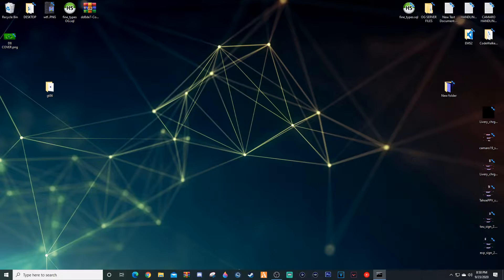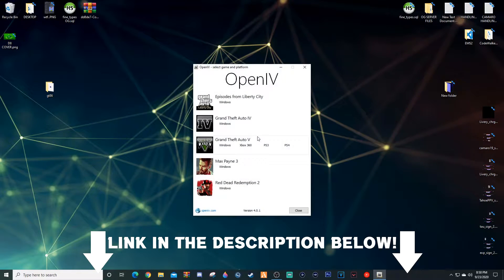I'm going to F8 quit out of here and stop my server. Here's the server box — I'm going to completely exit it. Then I want to grab these YTD files and all of the files that we already downloaded from OpenIV. I'm going to launch OpenIV.